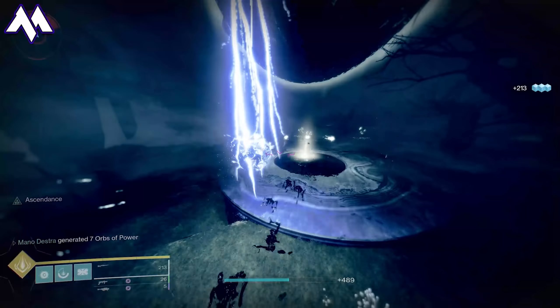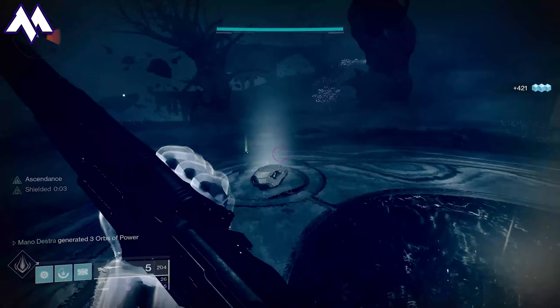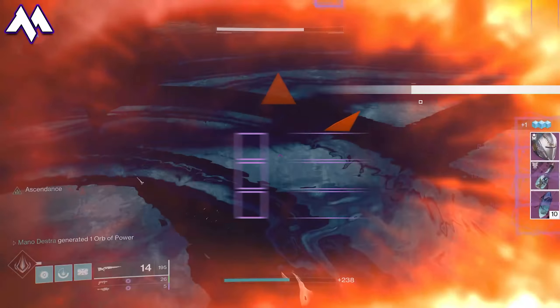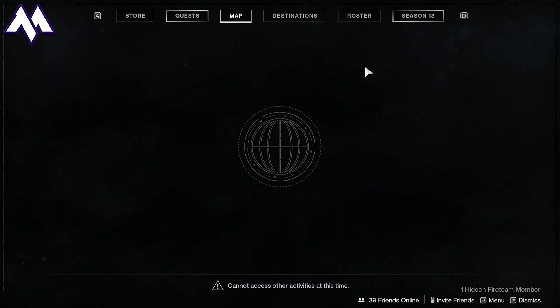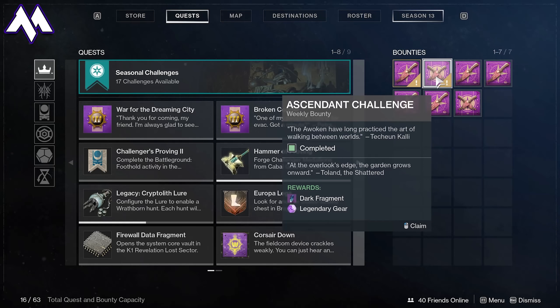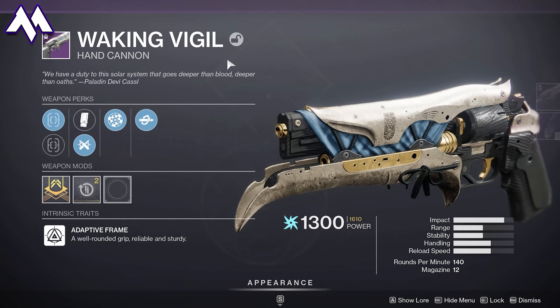We're going to be showing you how to farm high stat roll armor, as well as reissued weapons with new perks on them that you cannot get except inside of the Shattered Throne — and we're going to show you how to farm 24 of those a week. Inside the Shattered Throne, you can get loot drops that are high stat armor rolls as well as new weapons with new perks. However, if you obtain any kind of Dreaming City loot inside the Dreaming City, it will drop with lower stats and without any of the new perks.